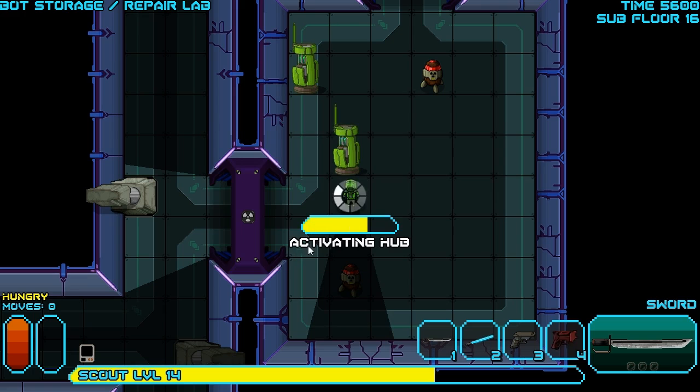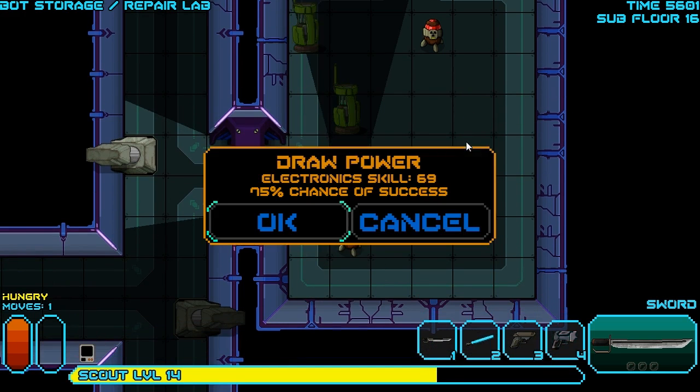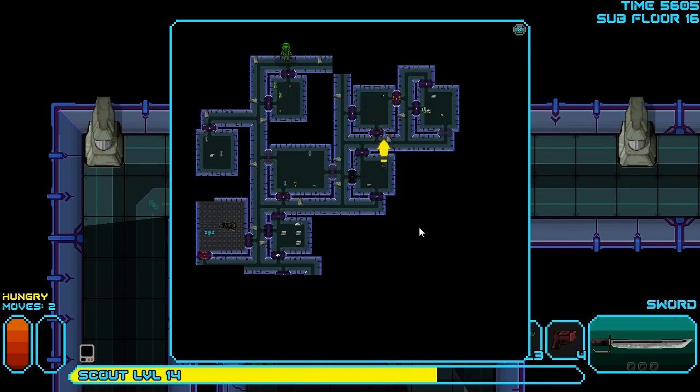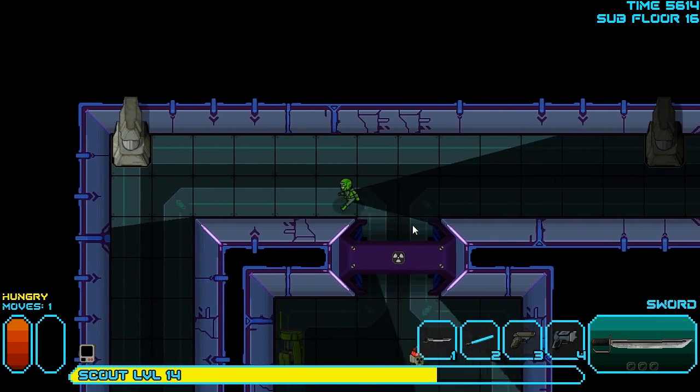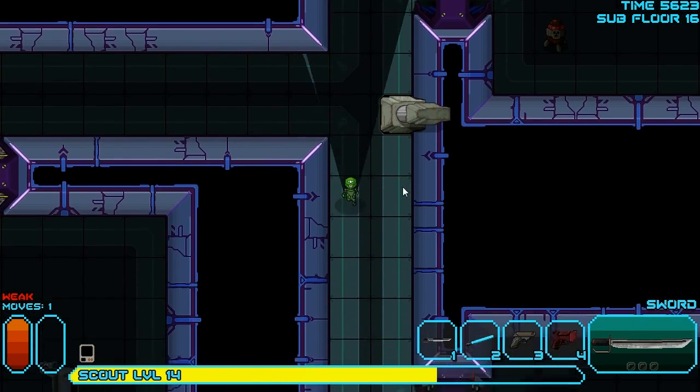Let's activate the charge hub, see if we can't repower our digital assistant. We can try and extract power from these rad pods instead, but that's a bit of a dangerous venture, because if you fail, you've just filled the entire room with radiation, meaning you're probably going to regret it. Now we're hungry again, so that's not good either.